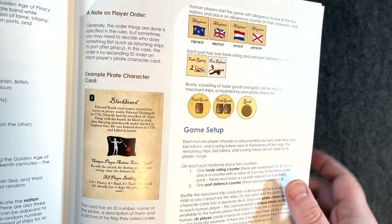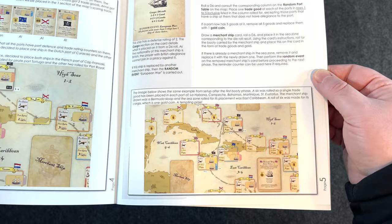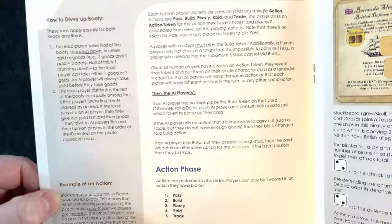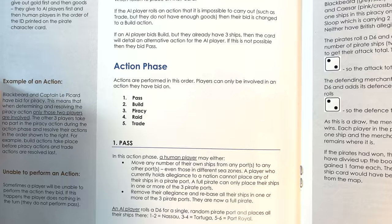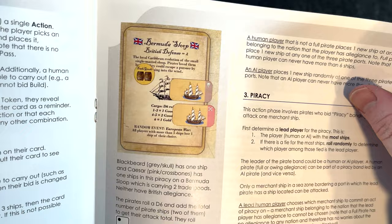Overview of what's in the game — different sections on the game map, game counters, player order. Example pirate character card: Blackbeard. Game setup with lots of pictures — I do like that. Full color pictures really help when you're trying to set up and learn a game. If it only goes to 12 pages, that's pretty concise. How to divvy up booty — I'm already getting excited. I think this game is going to be a game for me. Action phases: pass, build, piracy, raid, or trade. We definitely want to engage in some piracy.